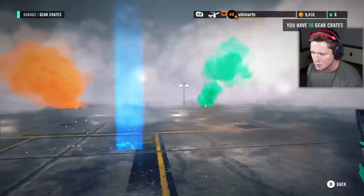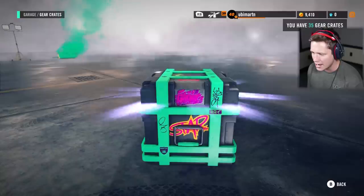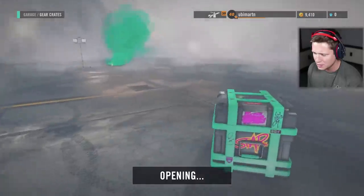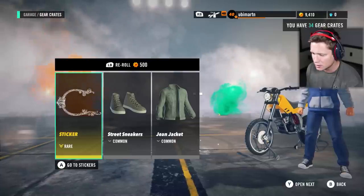I know there's character customization, bike customization, camo, slick tires, stickers, all kinds of stuff going on. I'm not like all that excited about this. Supermoto damaged rhino kit? What is it? I don't even know what we're getting here. A lot of you guys were saying, hey, you should open up your crates, you should customize your character, that sort of thing.